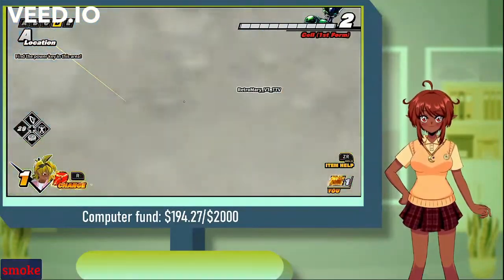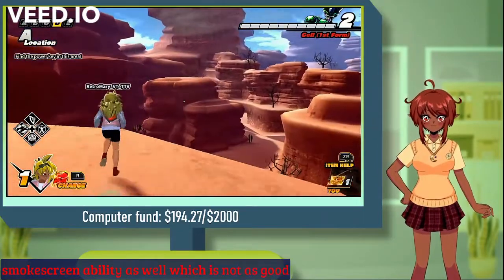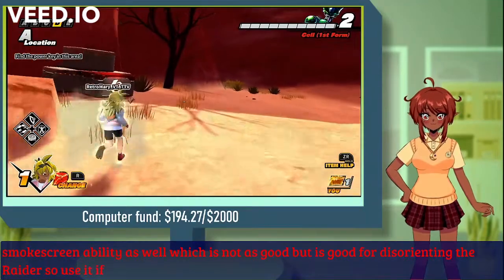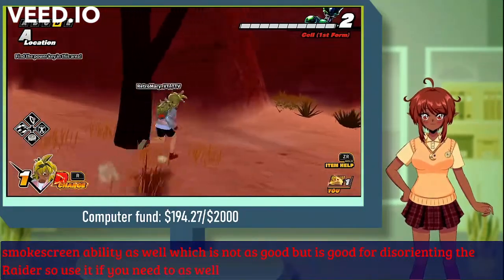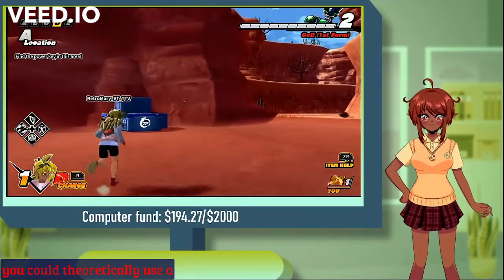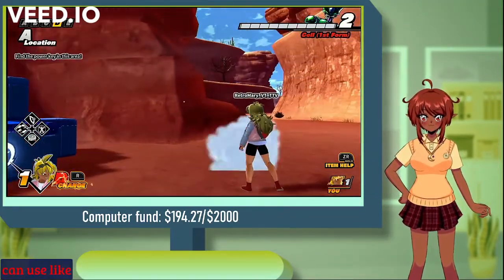You also have a smoke screen ability as well, which is not as powerful but is good for disorienting the raider, so use it if you need to. You could theoretically use that and then a change mode to fly away and specifically lose yourself from the raider.